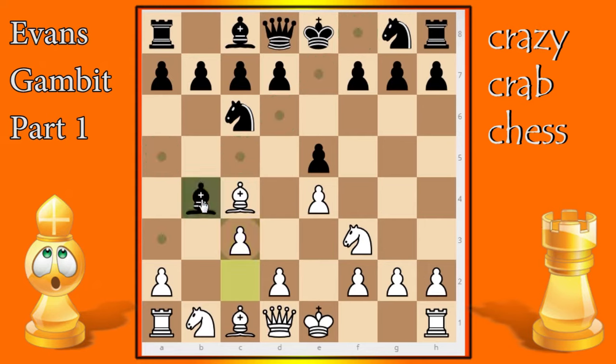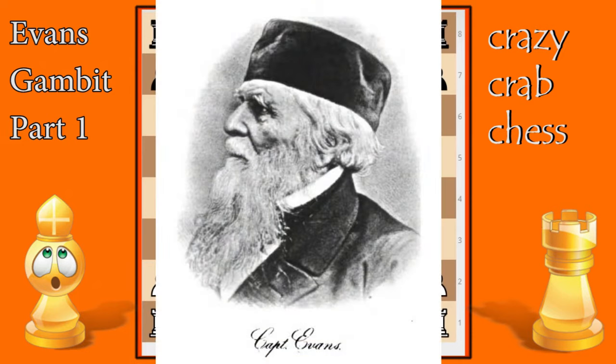For this first video we're going to start with what I think is most common at lower levels. As you play better players they're more likely to play a5, but I see bishop c5 all the time. This is what was played in the first game we're going to look at — a game between William Evans and Alexander McDonald in 1829, which took place in England.